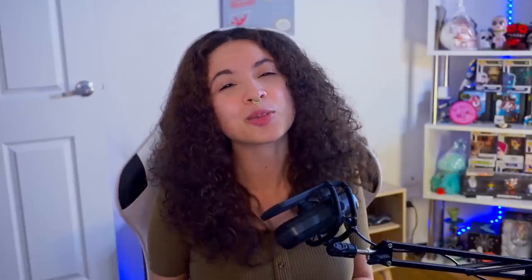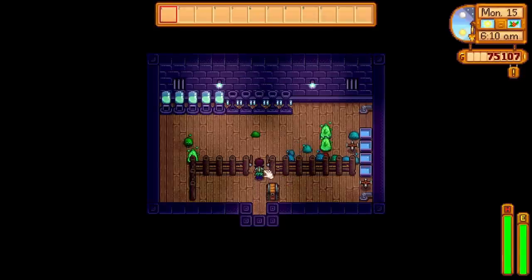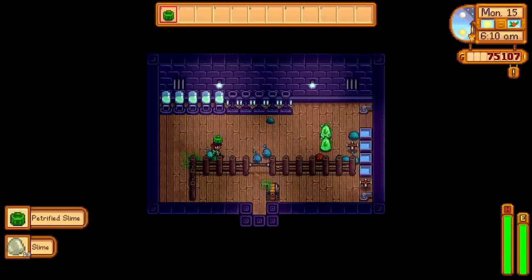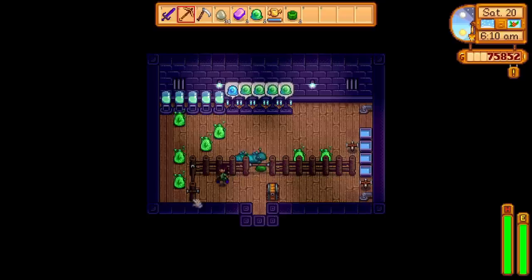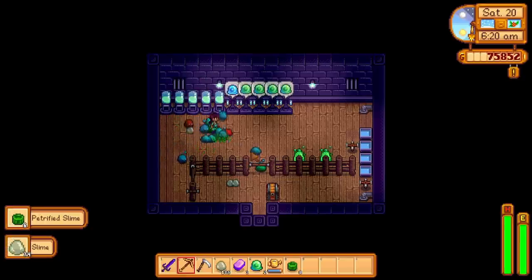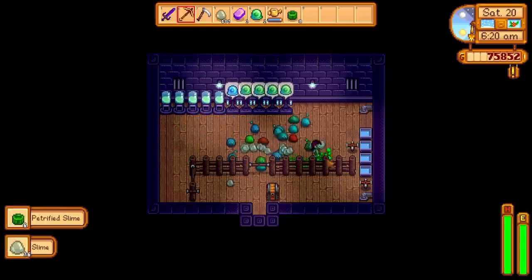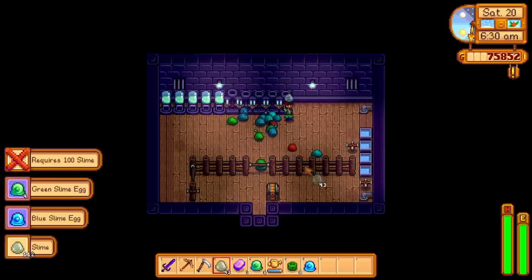Within the slime hutch there are 4 water troughs that need to be watered as often as possible. You can use your watering can or, better yet, place sprinklers inside to keep them continuously watered. If you have 5 slimes and at least one water trough watered, slime balls will start producing on a daily basis. Simply click on the slime ball for multiple slimes to appear, and you may have a rare chance to find a petrified slime inside. The petrified slime can be donated to Gunther and then sold. The slime from slime balls can also be accumulated to make more slime eggs or sold.